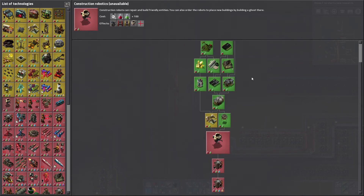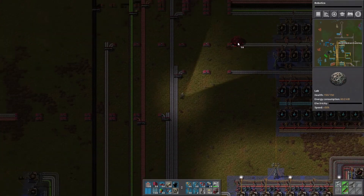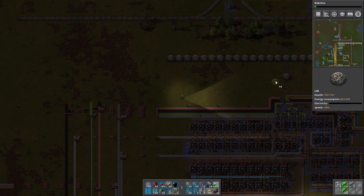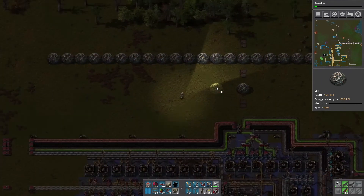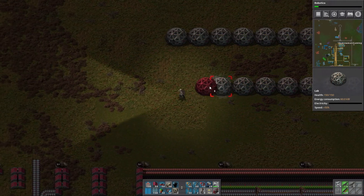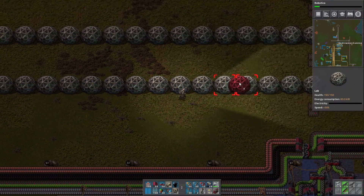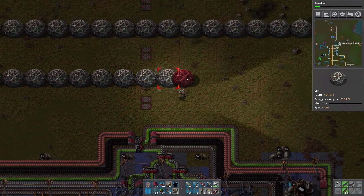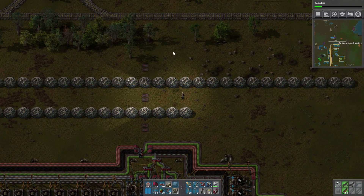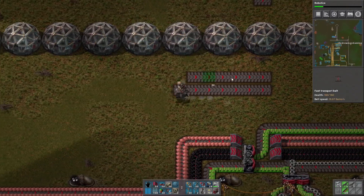We'll get the robotics research going. Construction robots are so helpful — even though it takes a while to set up the network, once you have it set up it's like a whole other game. It's 'factor-lazy' because you don't have to do anything — you just say 'hey, these trees, I don't want them anymore' and boom, they're gone. Well, not instantly, but you get the idea.